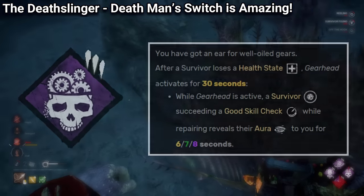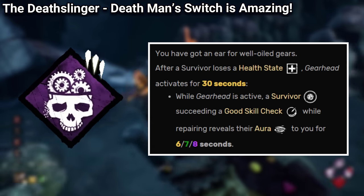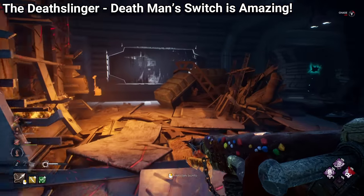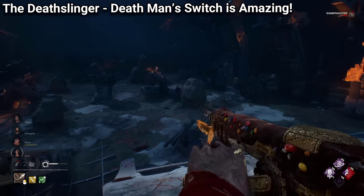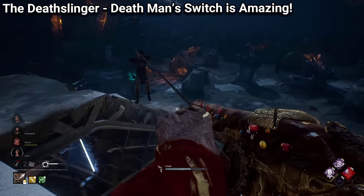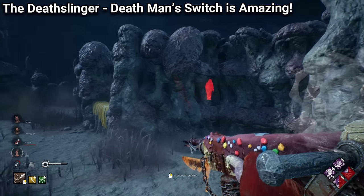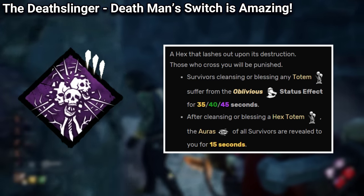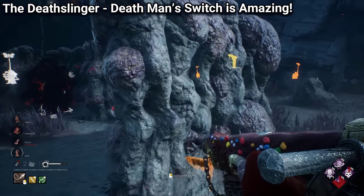DMS is a great perk to combine with others that will appear further in the video. Another perk of his is Gear Head, which activates after injuring a survivor, and it will reveal the aura of any survivor working on gens that hits a skill check for 8 seconds. It's not a game-winning perk, but it can be fun on characters that have great mobility like the Nurse, Hillbilly, Xenomorph, or Singularity, and I personally think that this perk is underrated. His final perk is Hex Retribution, and it can be fun to use in a hex build, but there are just better hexes out there.